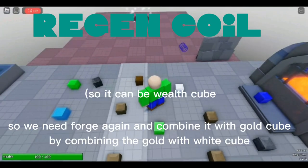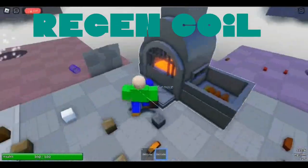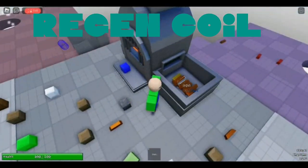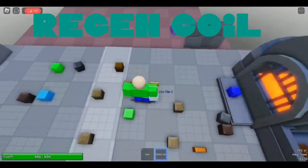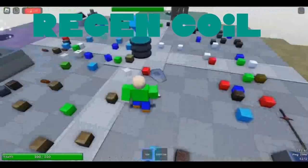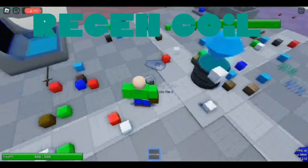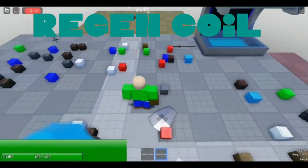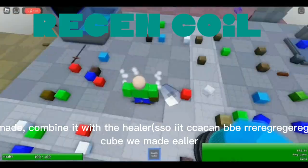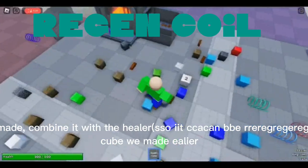So we need forge again and combine it with gold cube by combining the gold with white cube. Now the wealth cube we just made — combine it with the healer cube. We made healer cube.